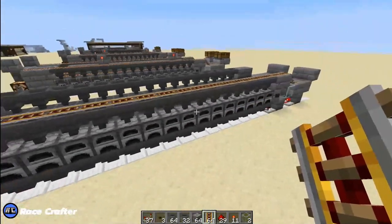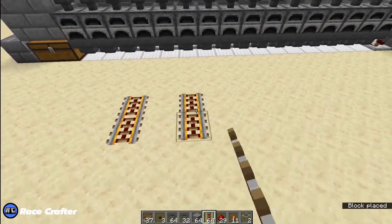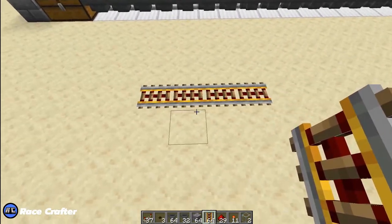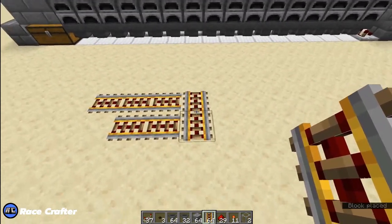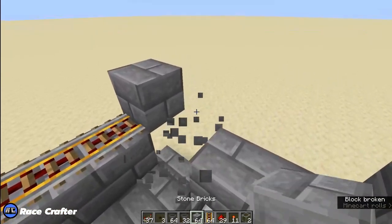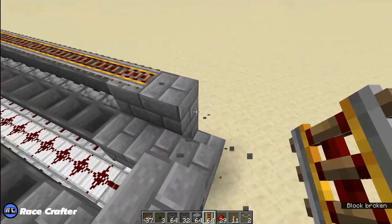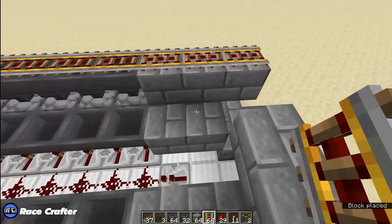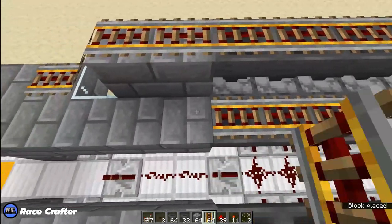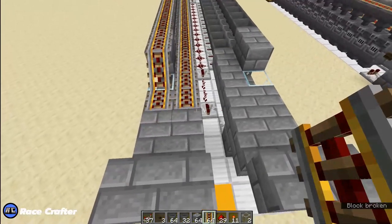Rails can be a little tricky depending on the direction you are facing — they can snap really weird. This configuration: this is south, this is north. If you place rails side by side they're going to want to snap together no matter where you place them. To get around that, extend the rail temporarily and then place your rails next to each other — see, that one wasn't extended so it snapped. They will place properly. An easy way is to just temporarily extend this one, then place your rails down here and they will snap properly. Then you can break the temporary one and they'll stay the way you want them.